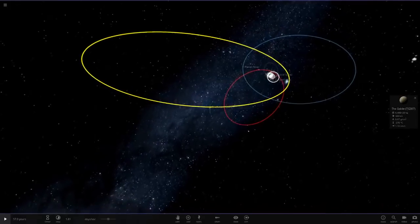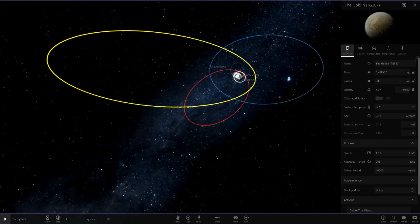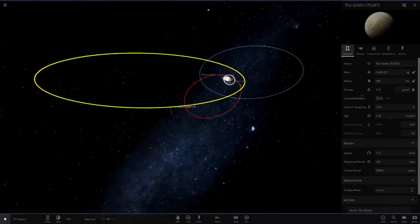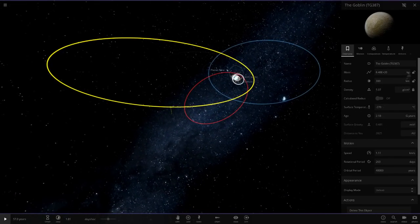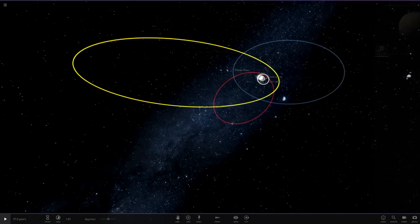That is everything. I'm really interested to see what designs you guys make for the Goblin. If there's any improvements to the orbit I could do, let me know — but from the concept art of its orbit this is pretty much perfect. I've got 40,000 years and it looks all good to me, but if there's anything I've done wrong, let me know.